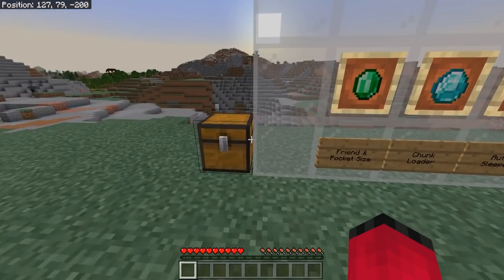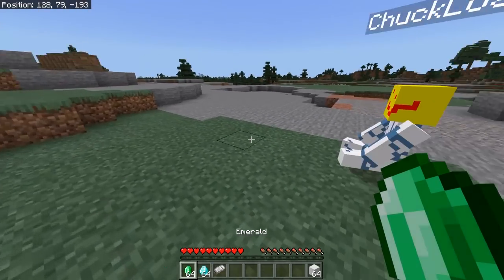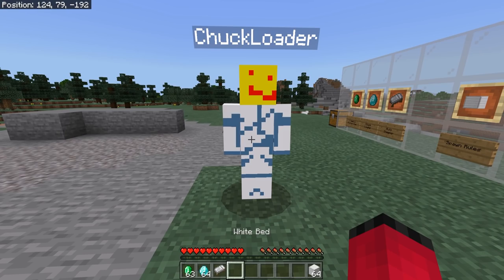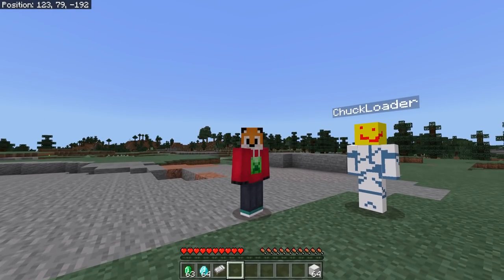Let me go over to this chest, grab some emeralds, some diamonds, a bed and some blocks of iron, and we'll see what this Chuck can do. The first thing I'm going to do is give him an emerald, and what that does is basically tame him — imagine he was like a wolf. He's now tamed, he's now mine, I own him.